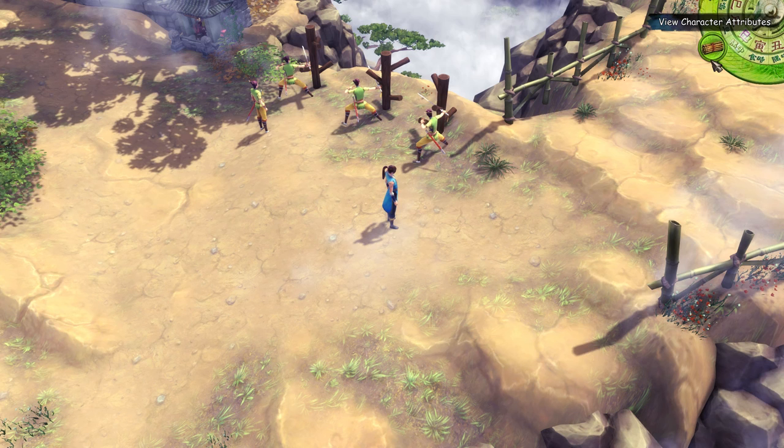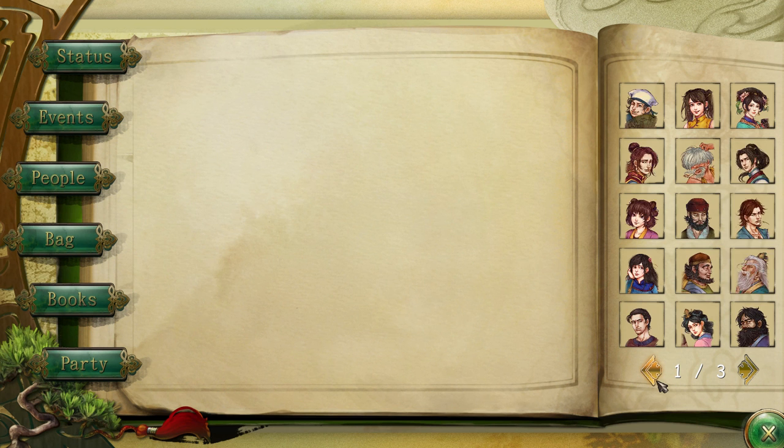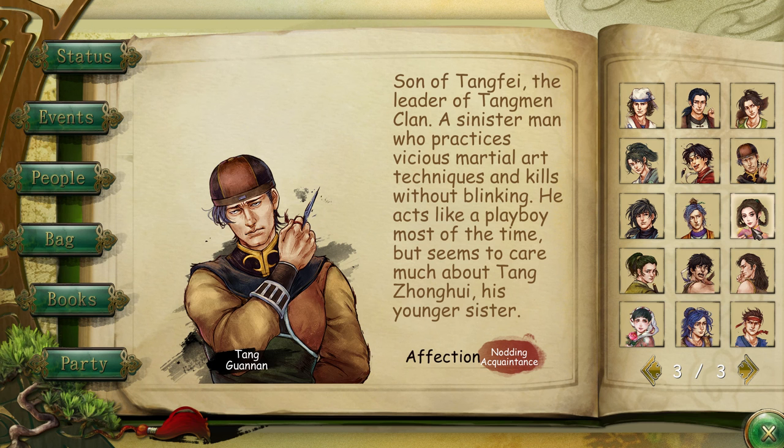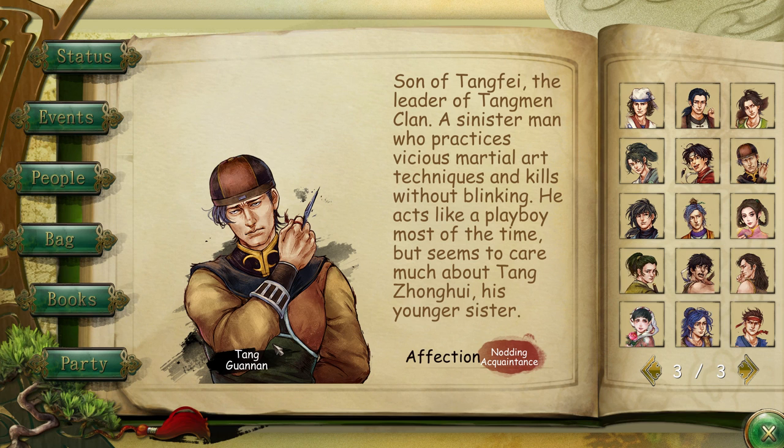The fifth move book is hidden weapons. For this one, you not only need to improve your hidden move skill to 100 and have affection rate of 60 with two people from the Tangmen Sect — the brother and sister pair — but you also need to defeat someone in Chengdu. You need to finish the Beggar's event and spot his event, then defeat him in Chengdu. After that, the rest follows the same pattern as the other move books.